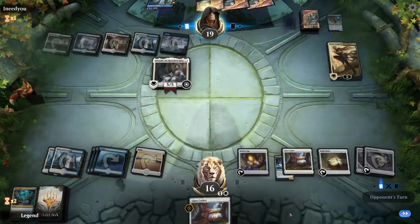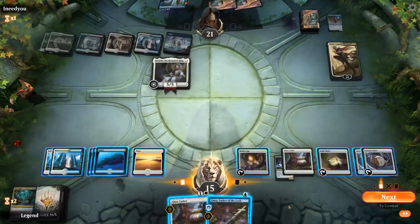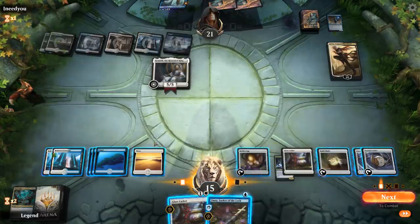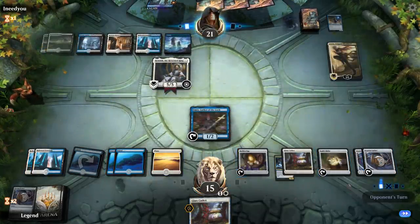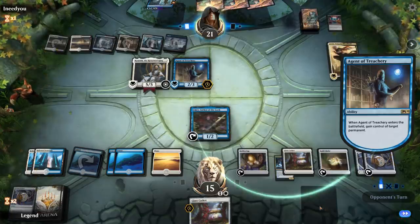Shimmer Dragon would be decent but they can just steal it with Agents. We play Emry and sacrifice the locket end of turn — this also plays around Thoughtseize, which the opponent already showed us. Kenrith can reanimate Agents, so we're not in a great spot, but we can potentially draw our way out of it — especially with the dragon. Teferi bounces Kenrith to minimize damage since we're slowly dying to Sorin pings.